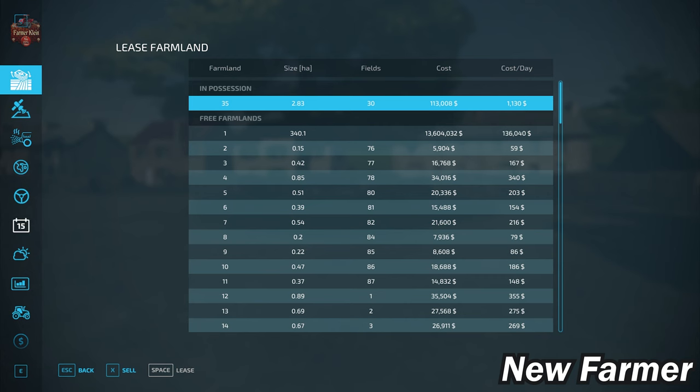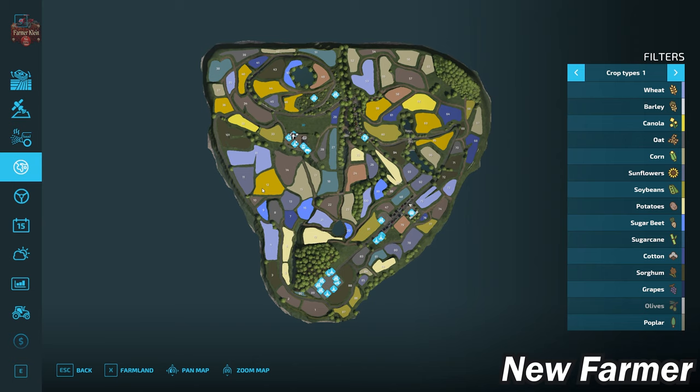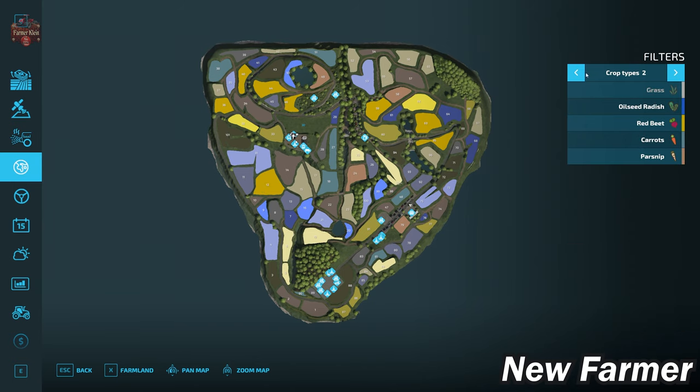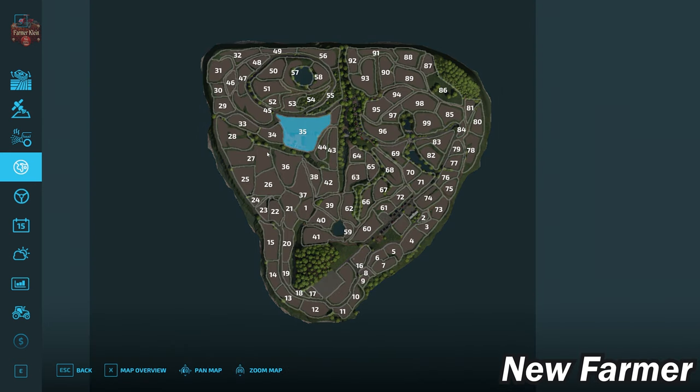Looking at the PDA, this is an island map in a little bit of an inverted triangle shape. We do have all the standard crops available in FS22 on this map. Looking at our lands overview, we start by owning farmland ID 35, which is our main starting farm. That can be bought for $113,008 in any alternate game mode.